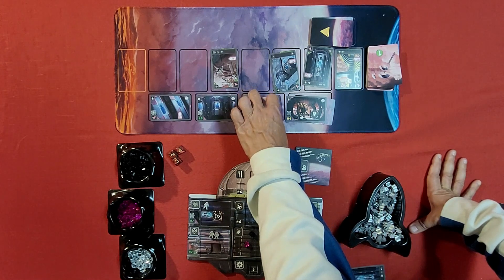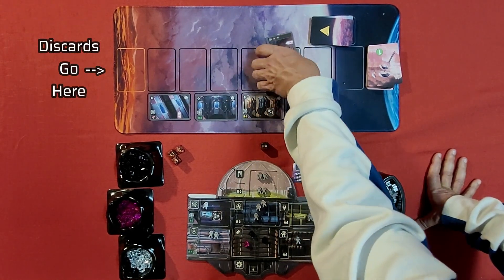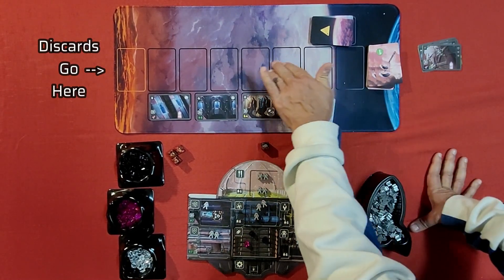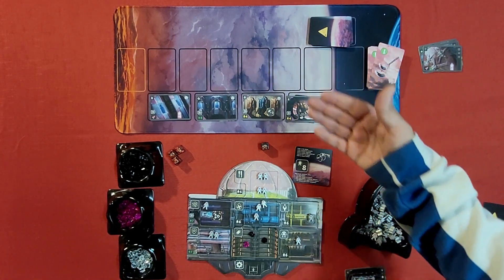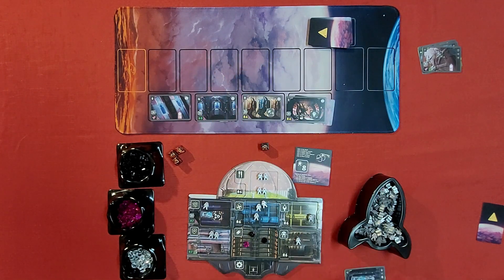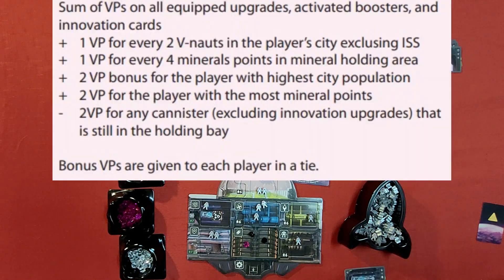That's essentially what a round looks like — every player does that. Since a card was grabbed from the innovation station, flip it to reveal another. Then discard all cloud drop cards and lay out five new ones to repeat the round. When you draw the Earth card, it triggers the end of the game: there's one last cloud drop, one final round, then you count up your victory points. The winner is the player with the most VP. Ties go to the player with the most VP on their cards; if still tied, the player with the most canister cards wins.